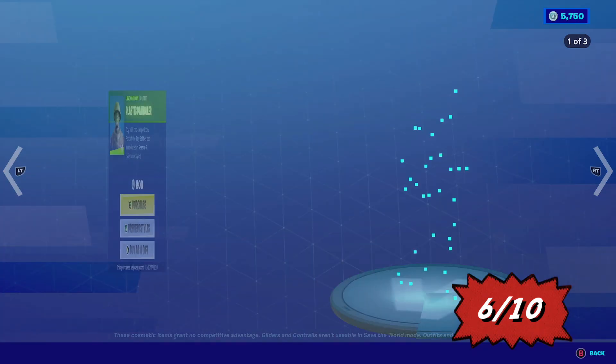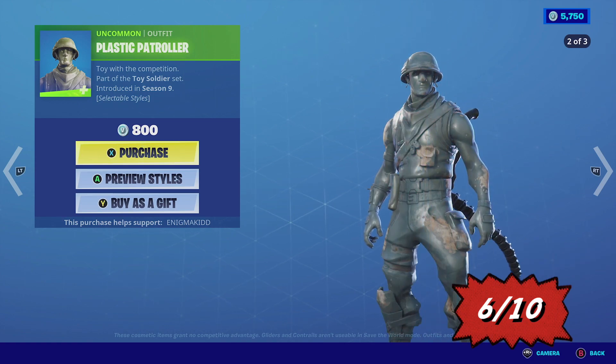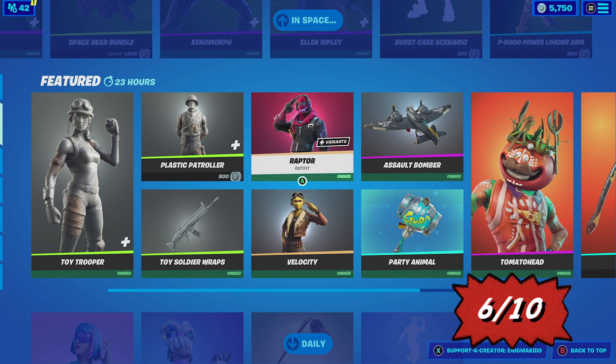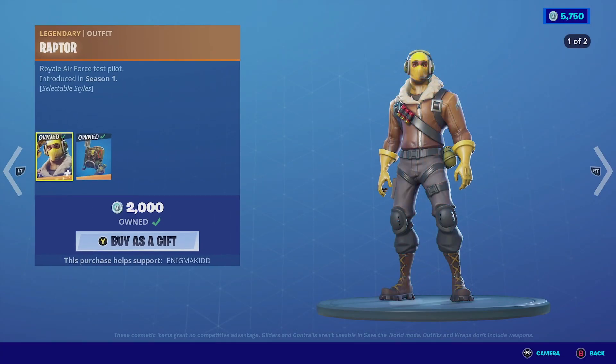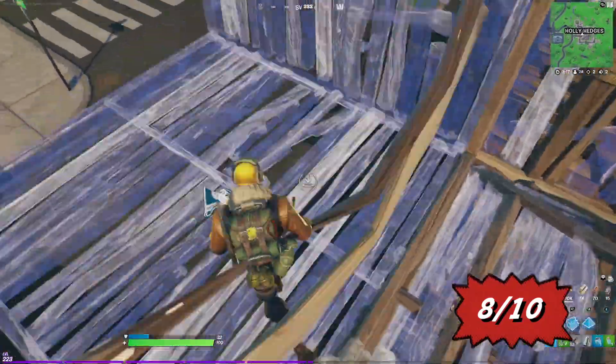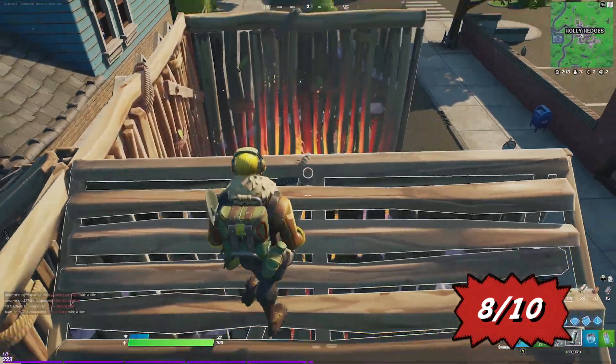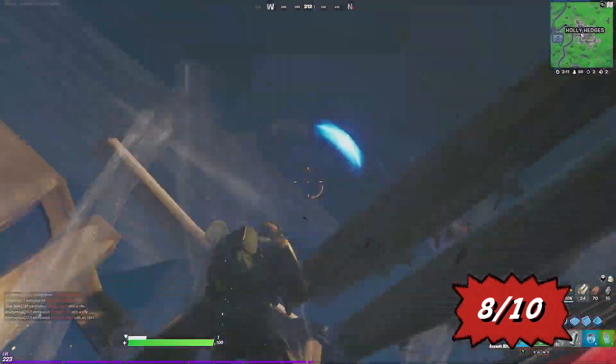Similar to the Toy Trooper, we have the Plastic Patroller, which has three selectable styles as well. Then we have the Raptor, which is an iconic legendary outfit. The skin has two selectable styles and costs 2,000 V-Bucks.